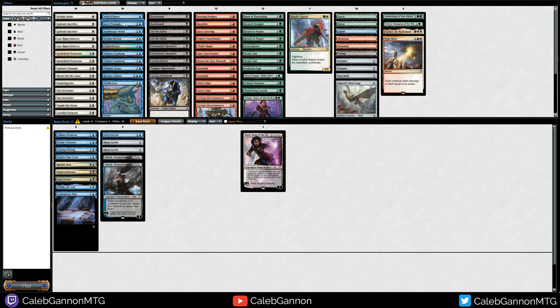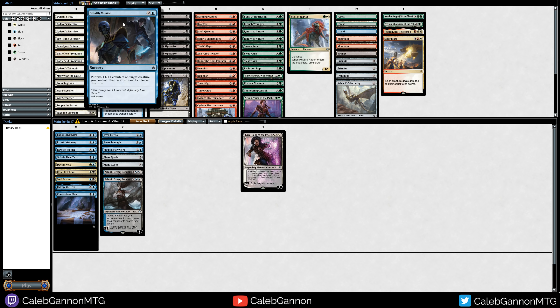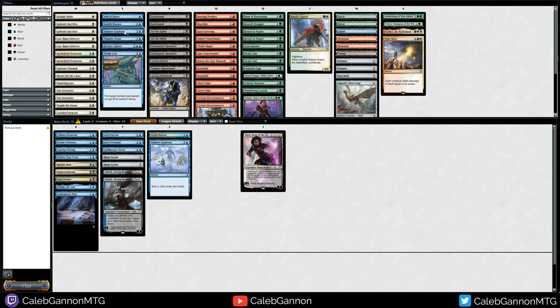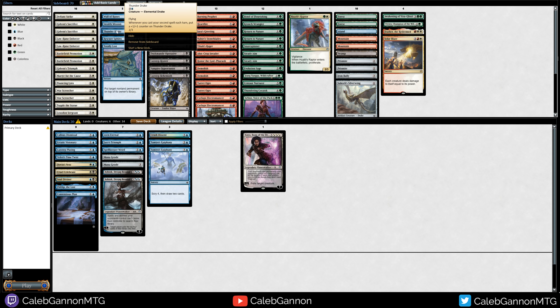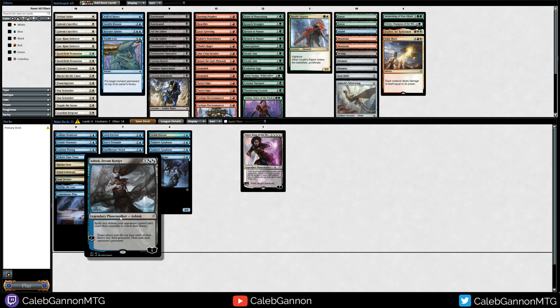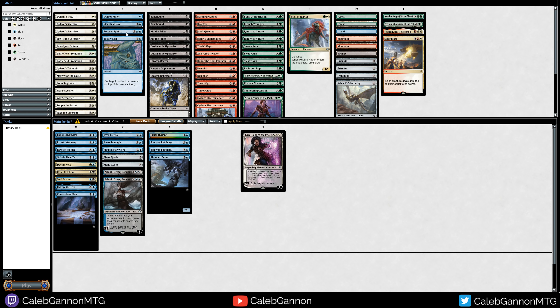Jace's Triumph. Divination. Spellkeeper Weird maybe. Stealth Mission — probably not. Crush Descent — counter target spell — we don't have any interaction right now. This is a 4-mana 2/3 flyer, and this is a 4-mana 3/2 flyer that bounces a permanent. They can reset Planeswalkers, right? So if you have Ashiok on 1 loyalty and you don't want to kill her, you can play Rescuer Sphinx, return Ashiok to your hand, recast, and it comes back at 5. This seems pretty good.